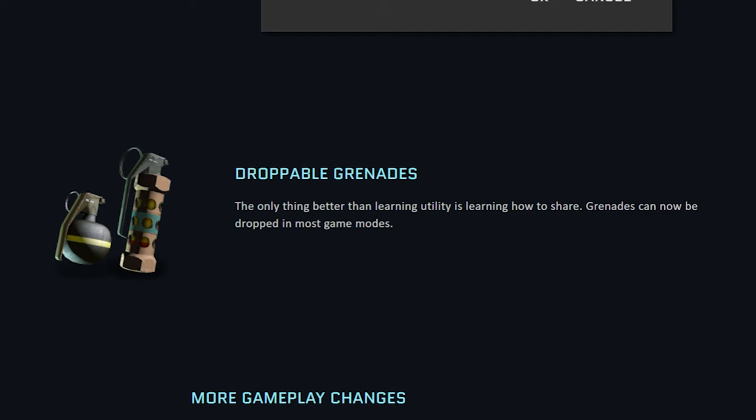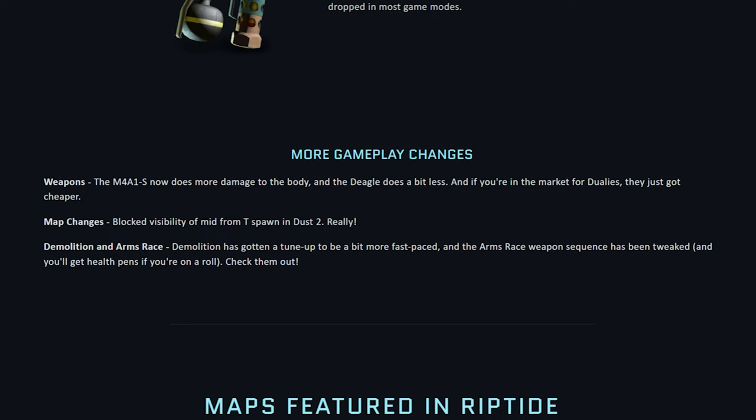We finally have the ability to drop grenades, and there are some more gameplay changes listed here. For the M4A1-S, it now does more damage to the body. It looks like the Deagle's been nerfed so it does a bit less, which is kind of unfortunate. And it looks like they also made the Dualies cheaper, which is just annoying.